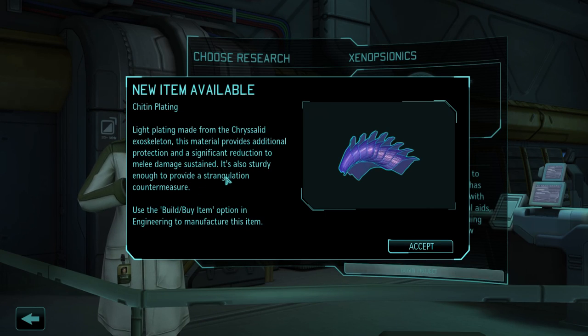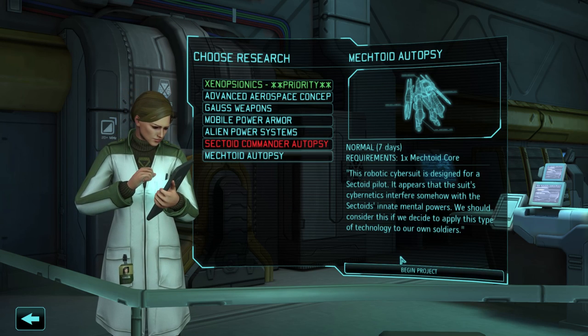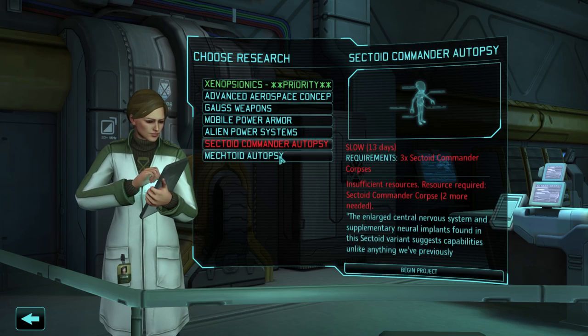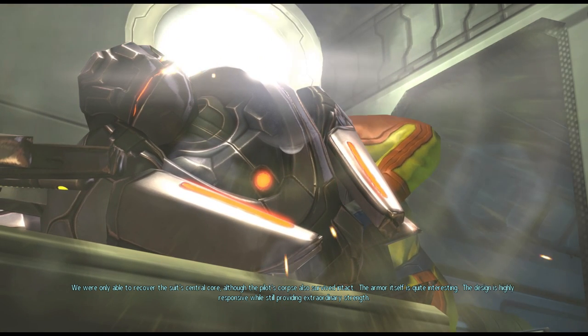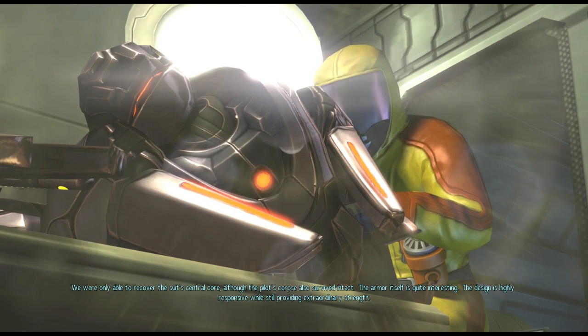That's nice. The strangulation countermeasure too. We'll do a Mechtoid autopsy now just so we can increase damage to those, and then we have mobile power armor and a bunch of other stuff, but we're gonna just do this one. We were only able to recover the suit's central core, although the pilot's corpse also survived intact. The armor itself is quite interesting.